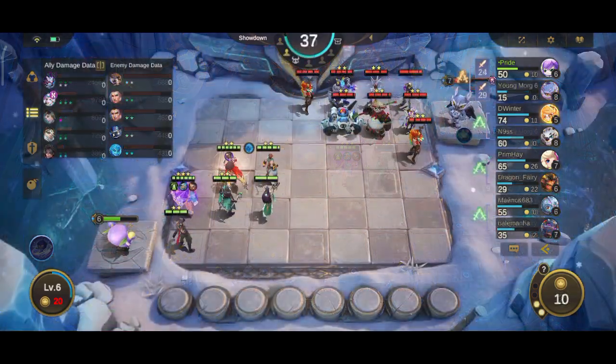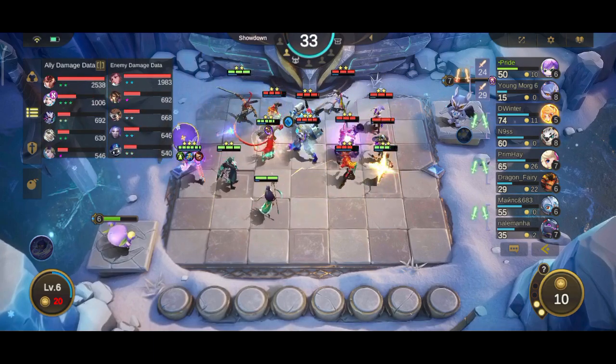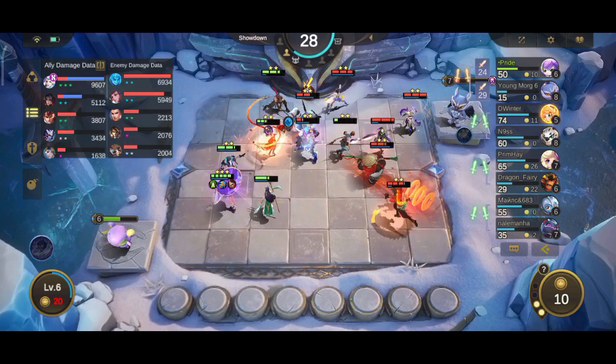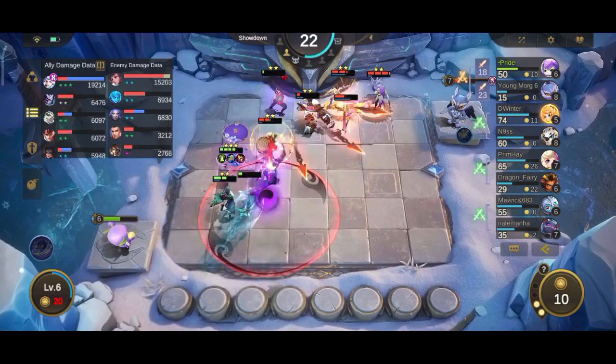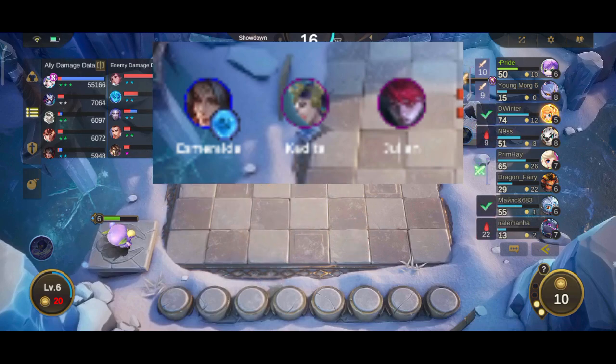Now that you've picked your star core, it is time to obtain the other mages. I recommend doing this at commander level 7, as you have an even chance of getting all heroes. However, you can reroll at commander level 5 or 6 if you intend to run a Kagura hyper carry strategy. You can replace Yin with Julian, as both are in the Forsaken Light faction, and if you get Kadita, you can replace Xavier to complete the mage synergy.